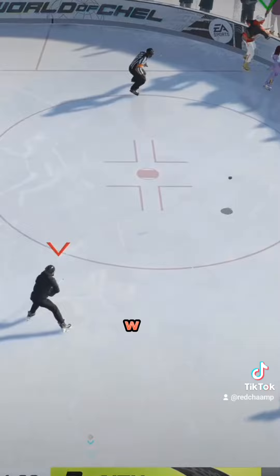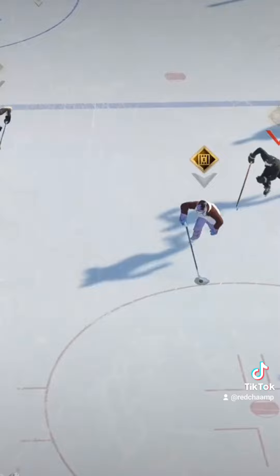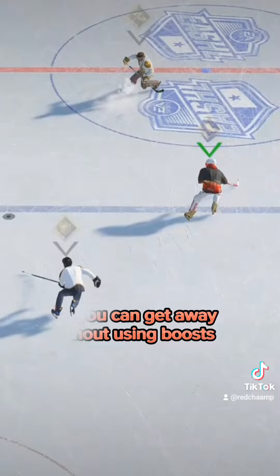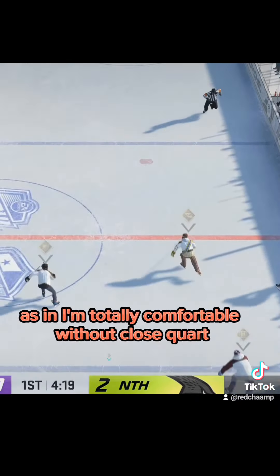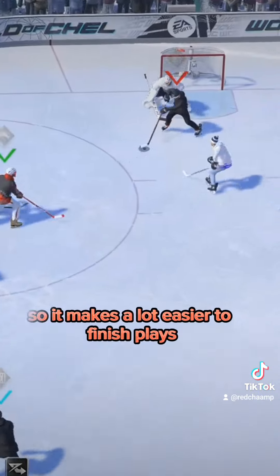And again, even without close quarters, we're able to just pick it. Once you've got the fundamentals of scoring in this game, you can kind of take it on any class and you can get away without using boosts. This is more just fine-tuned to my personal play style — I'm totally comfortable without close quarters, and One-Timer is kind of my jam, so it makes it a lot easier to finish plays.